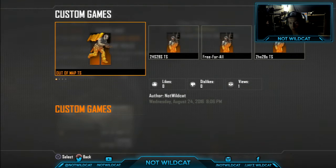Alright, what's going on everybody? My name is Jayden Wildcat, and today we're making a trickshot spot on Turbine to get inside of the Turbine.